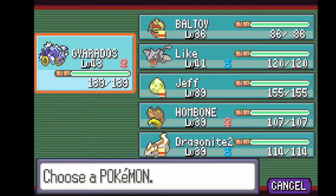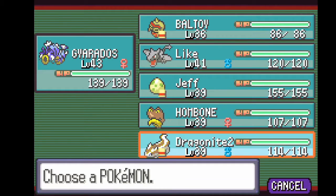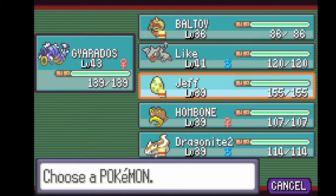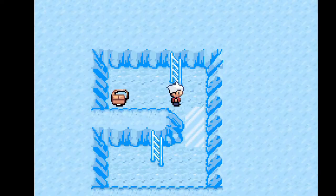We also leveled up everyone else — I forgot to mention before, so everyone's around about the same level. That Aerodactyl being level 40 when we encountered it kind of made me worried. I thought, might as well just off-camera bump everyone up, so yeah we did that. Baltoid is pretty sure one off evolving, and Jeff and Hombone and Dragonite Tomb might be as well. I don't want to level them up too much and get an off-camera evolution.